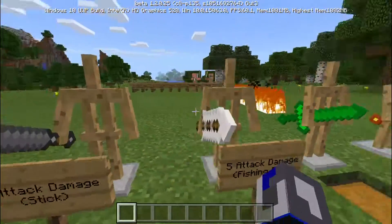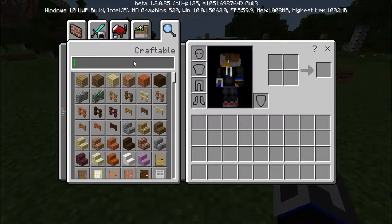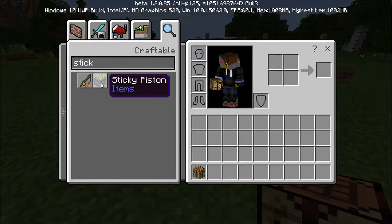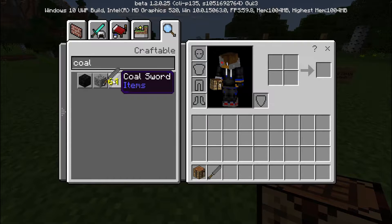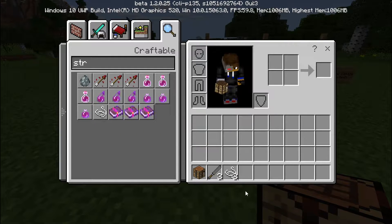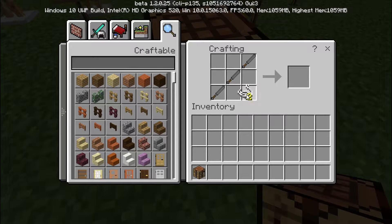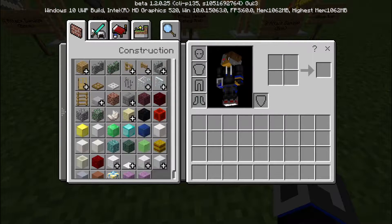To craft the thunder sword in survival, you need to know how to craft a fishing rod. Since sticks are replaced by coal swords, go to a crafting table, place your coal swords where the sticks go and add two string, and boom — you have your thunder sword. In creative mode, go to the equipment tab and it's right there.